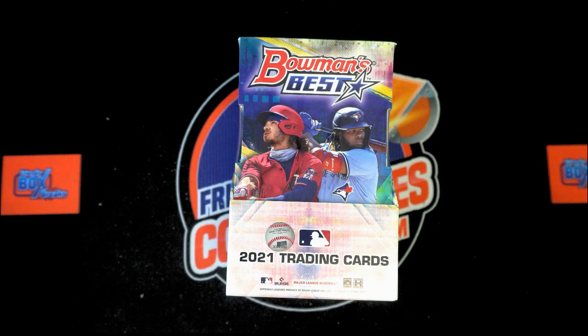Here we go — 2021 Bowman's Best box 123. We're going to take the owners' names and team names, randomize them seven times each, then pair them up on the spreadsheet. We do have some combo teams: Braves and Giants as a combo, Astros and A's as a combo, and Mets, Royals, and Indians as a combo.